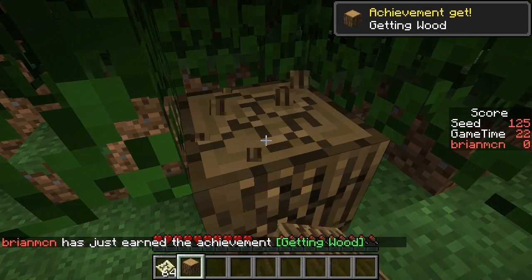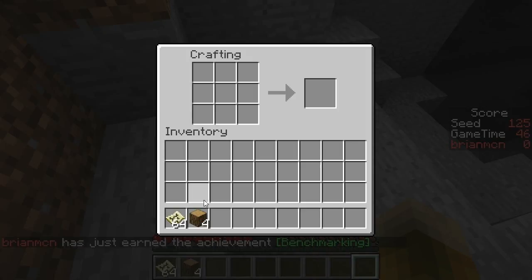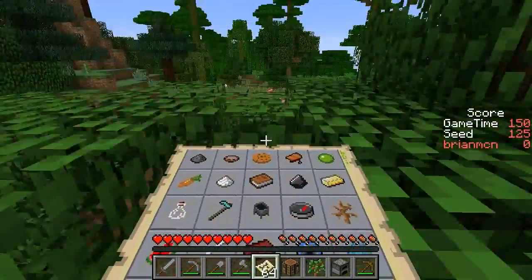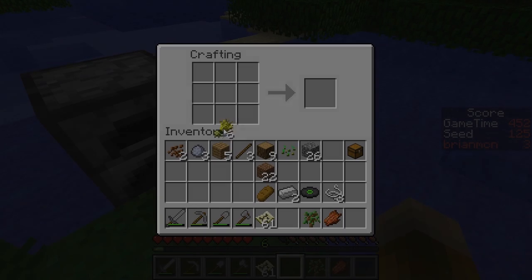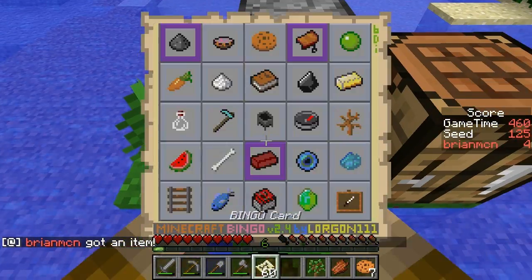Minecraft Bingo is a vanilla survival scavenger hunt mini-game. The game begins just like normal Minecraft, where you punch trees and make tools to gear up. But the goal of the game is to gain certain items pictured on your bingo card — items that you can obtain via crafting, smelting, and through mob drops. Try to get 5 items in a row, column, or diagonal in order to win.